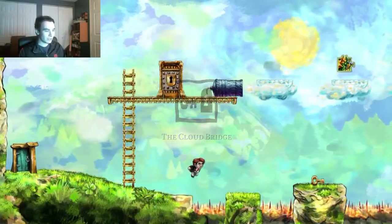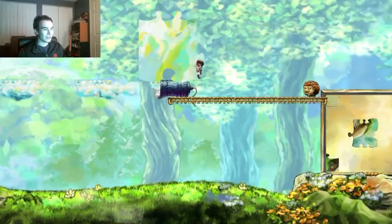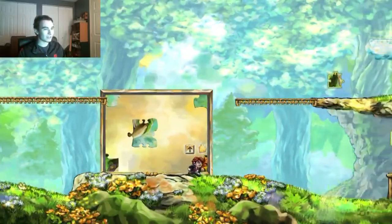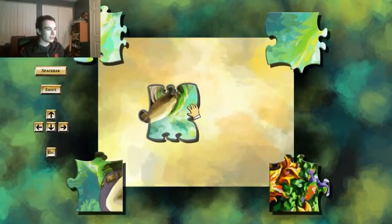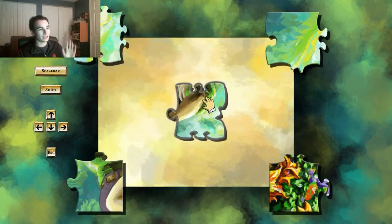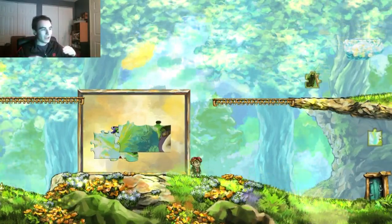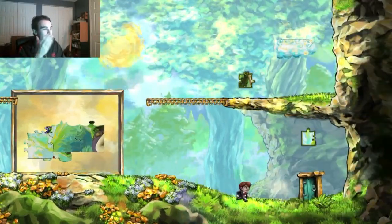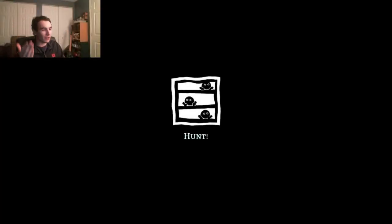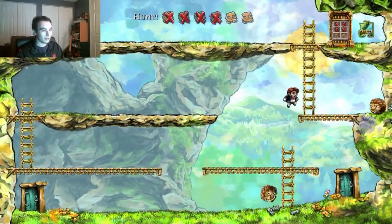Now we're moving on to the Cloud Bridge. This was actually one of the most confusing levels I had ever played in my life. I had to look up a video to do it, because you're supposed to be able to get that puzzle piece and that puzzle piece. The way you're supposed to do it — you see this puzzle? This is how you 100% the game. So we got two that work together. Basically, that painting — part of it is a platform. You can actually stand on that platform physically in the game, and this is the only time in the entire game that this mechanic exists. It blew my mind. You have to hunt all six of them.